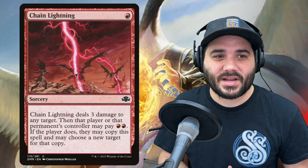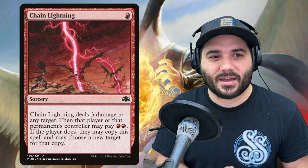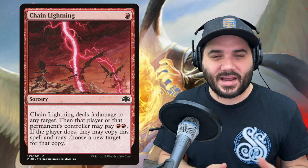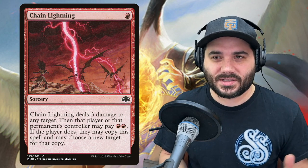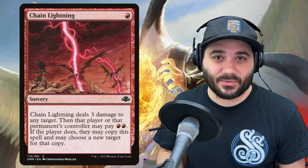Next up we have Chain Lightning — it is 1 red and it deals 3 damage to any target. The player or permanent's controller may pay 2 red, and if they do, they may copy that spell and choose a new target. It can be a little dangerous, but essentially it's there to remove some small creature. You'd want to target someone who doesn't have access to red so they can't sling it back at you.